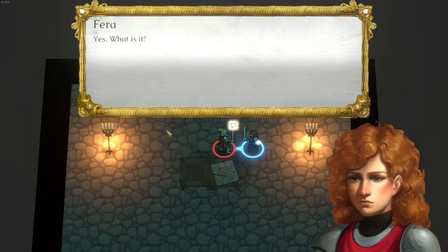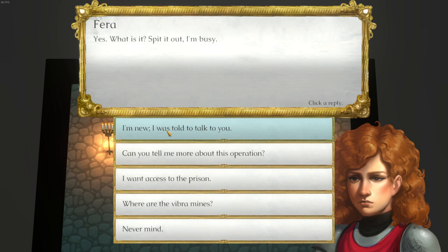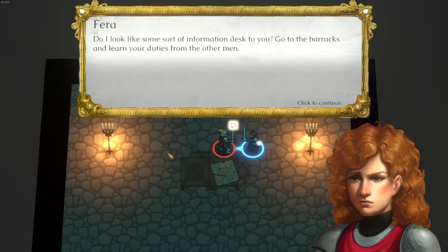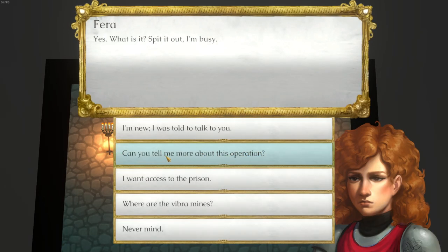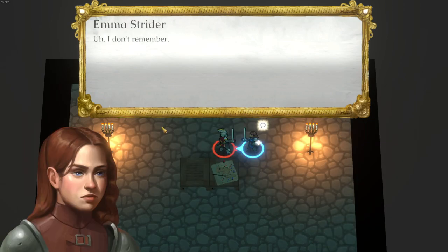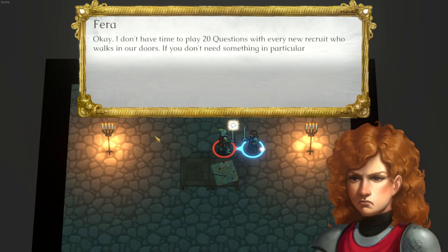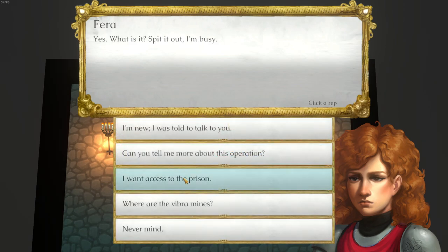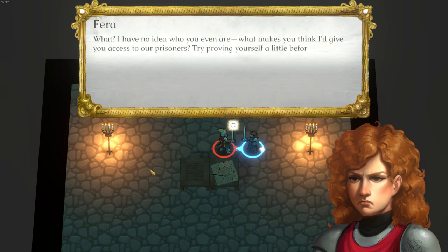'Yes, are you Pharah?' 'Yes, what is it? Spit it out, I'm busy.' We ask if she can tell us more about the operation — 'Do I look like some sort of information desk to you? Go to the barracks.' We say we're new and were told to talk to her. 'Really, what idiot told you to do that?' We ask for access to the prison. 'What? I have no idea who you are. Try proving yourself a little before making demands, pumpkin.'